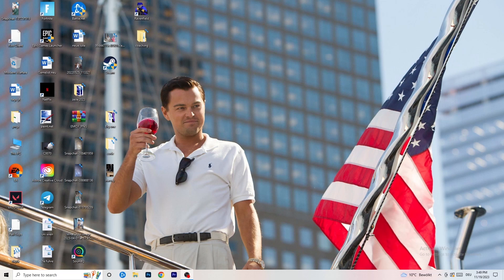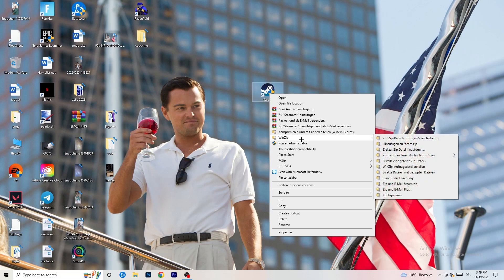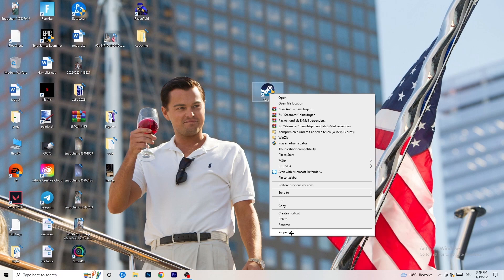The first thing I want you to do if you have any not-launching or starting issues with your game is to take your launcher shortcut on your desktop. For me it's Steam. Right-click it, and you can try clicking 'Run as administrator' — this will start your launcher in administrator mode. Try launching your game through the launcher in administrator mode and see if it works.